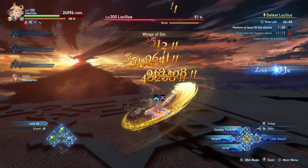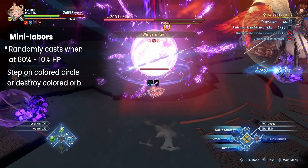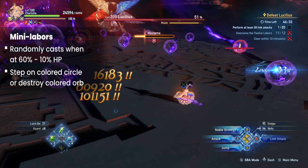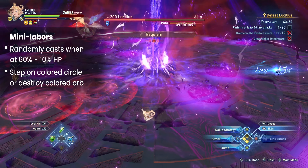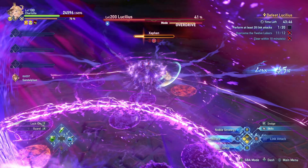Between 60% and 10% HP, Lucilius may do a mini labor. This mechanic mirrors one of the first two parts of his 12 labors mechanic — either stepping on the colored circles or destroying the colored orbs. Unlike the four sets needed in the full mechanic, these mini labors only need one set.